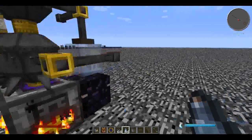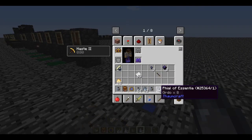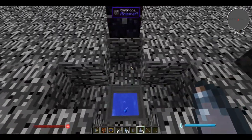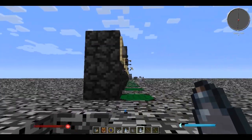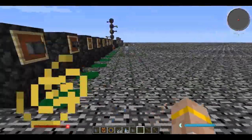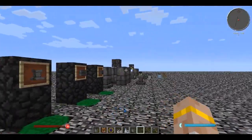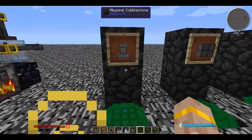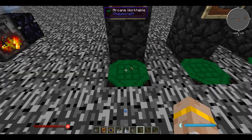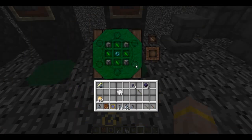Each phial contains eight essentia. So if you wanted to, you could get all the essentia you need by brewing in the alchemical furnace and then toss the phials in here - that gives us 16 ordo for instance. That's a better way to do this if you can manage it. Once you've got these warded jars set up, we are finally ready to make our infusion altar.